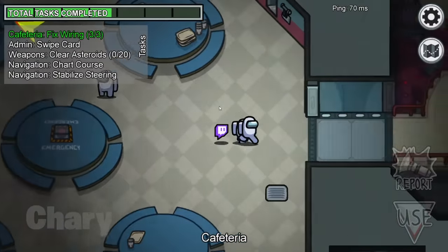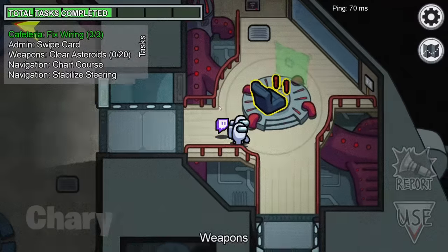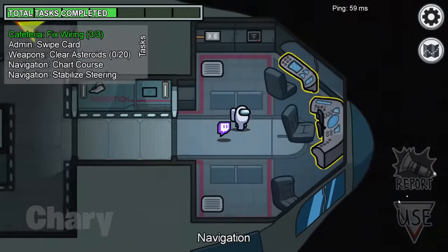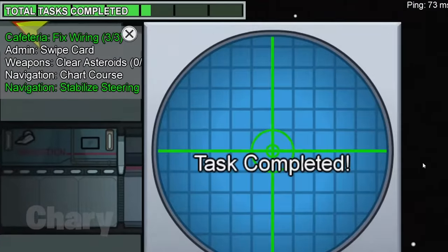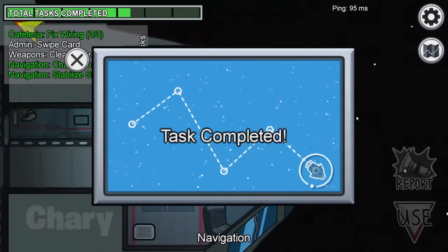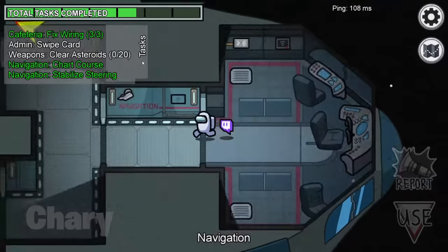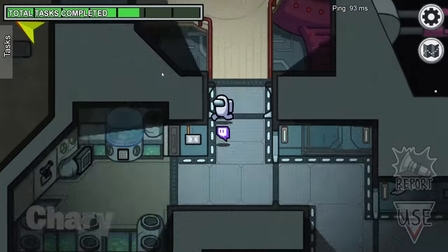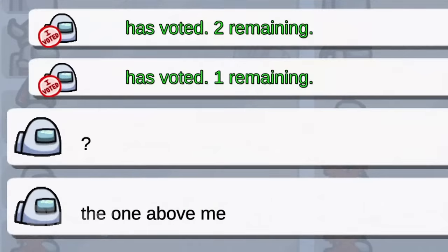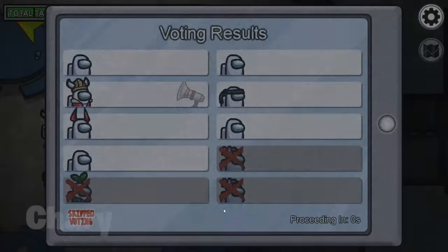During this round I realized I hadn't done any tasks, just the wires in the beginning. So I went towards navigation to do a few tasks and hopefully finish them since the task bar was almost full. As I was doing my tasks, I tried to come up with a solution — how do we vote out the imposter when we don't know who did it? It was almost impossible since a lot of us looked the same, except the crewmates with skins. A crewmate in the chat kept telling us it was 'the one above us,' but before any of us could vote, the voting session ended.